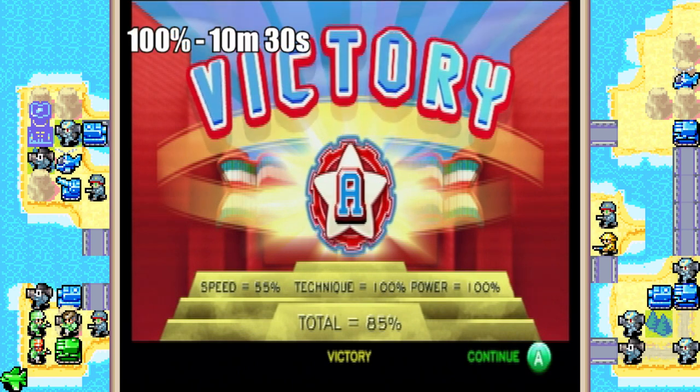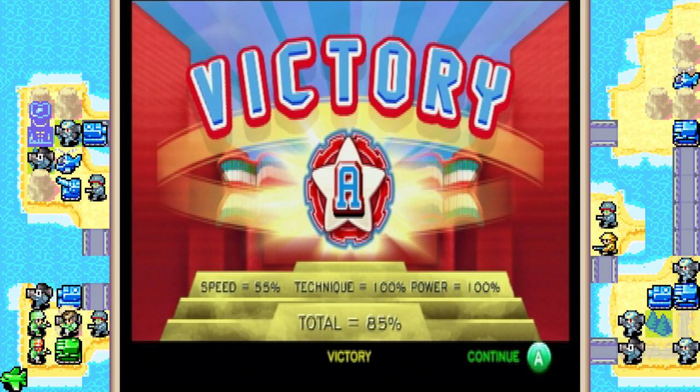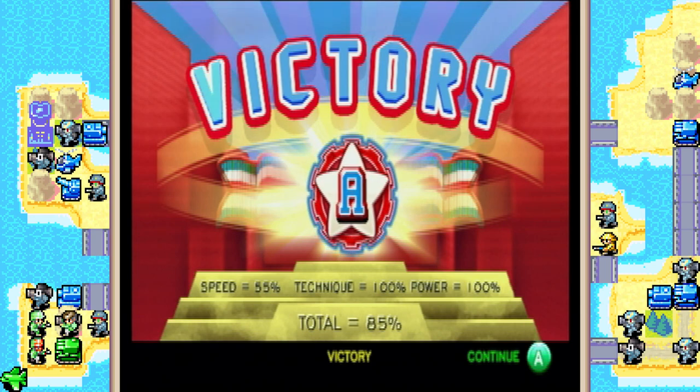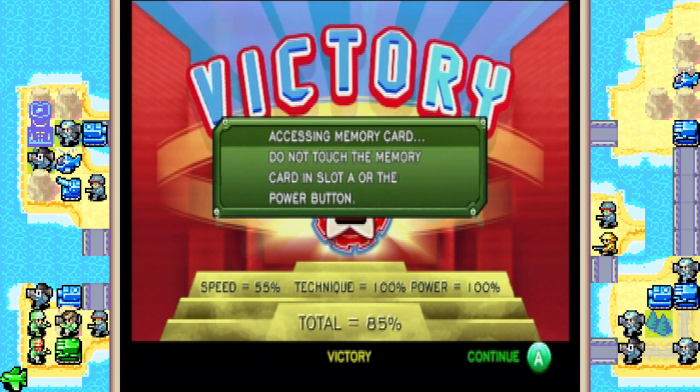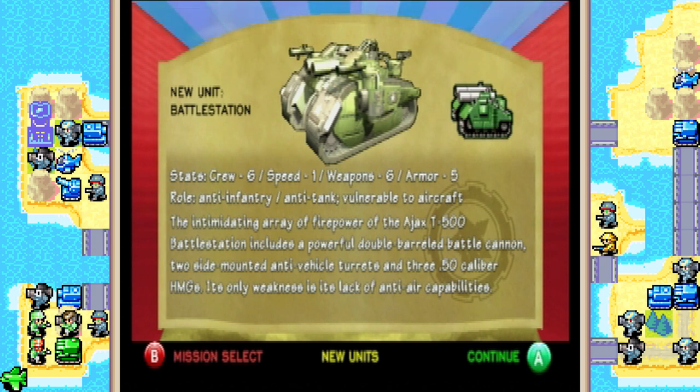I definitely spend way too much time on speed. The only thing that cost us a perfect S rank was that I was too slow and too protective of my bomber. Should've been a little bit more reckless, but hey — still got 100% on everything else, so I'm happy about it. Our last new unit introduced in the game: the Battle Station. It has a crew of 6, a speed rating of 1, weapons rating of 6, and an armor rating of 5. It's anti-infantry and anti-tank, but vulnerable to aircraft. The intimidating array of firepower of the Ajax T-500 includes a powerful double-barreled battle cannon, two side-mounted anti-vehicle turrets, and three .50-caliber heavy machine guns. Its only weakness is its lack of anti-air capabilities, but they usually keep an anti-air squad with it, so it's not that bad.